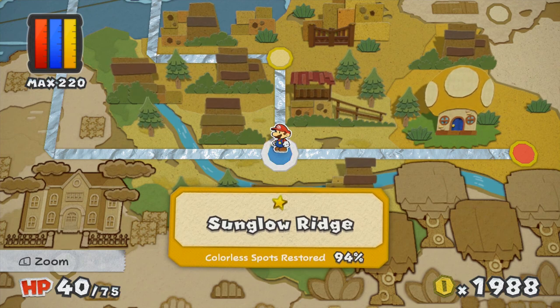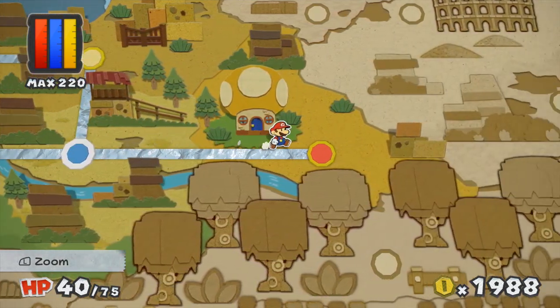What's up, gamers? It's your boy CDRound1019. Welcome back to Paper Mario Color Splash. So, last time we left off, we got the paint star from Sunglow Ridge. Time to move forward.